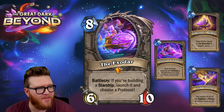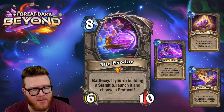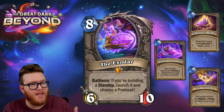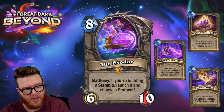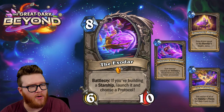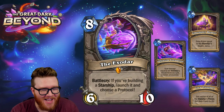I'm not going to do the full starship spiel since that was in yesterday's video, but quick recap: you assemble starship pieces throughout a game. Normally you spend five mana to launch your starship, which summons the minion with the combined stats and effect of all those pieces. Instead, you can use the Exodar to launch it without spending that five mana — making this look like a three-mana six-ten, which is actually pretty insane.